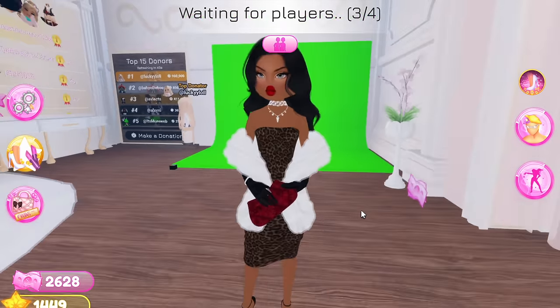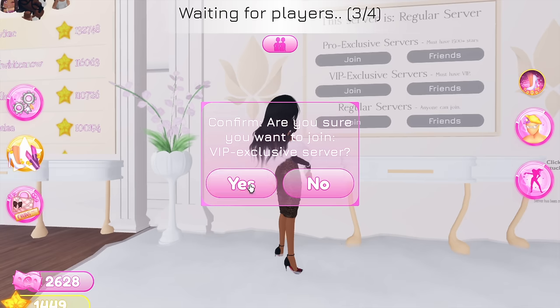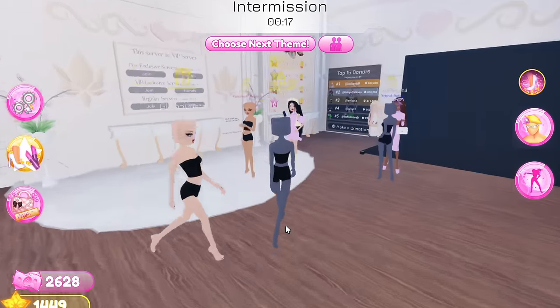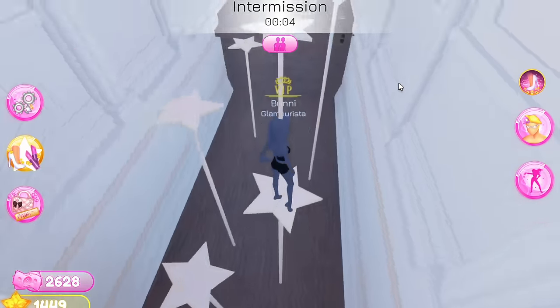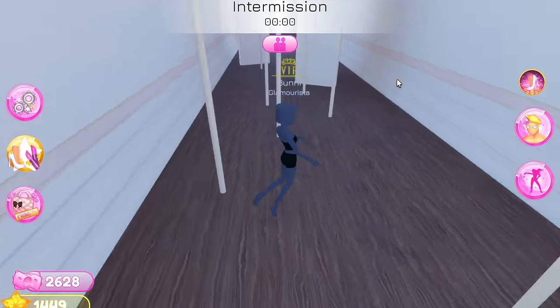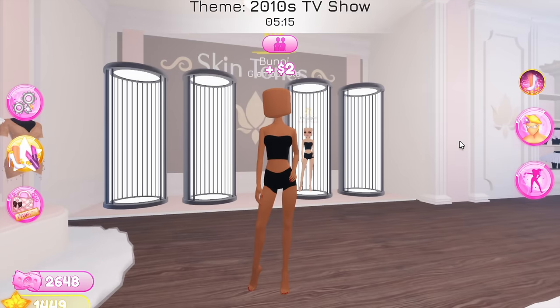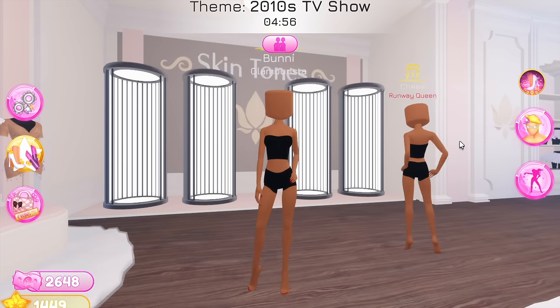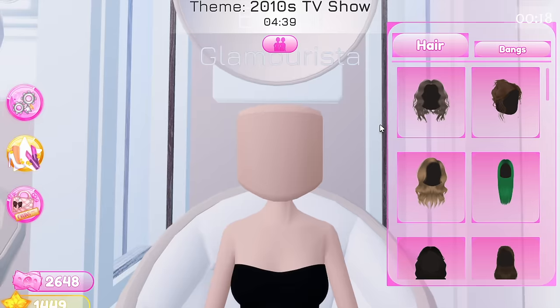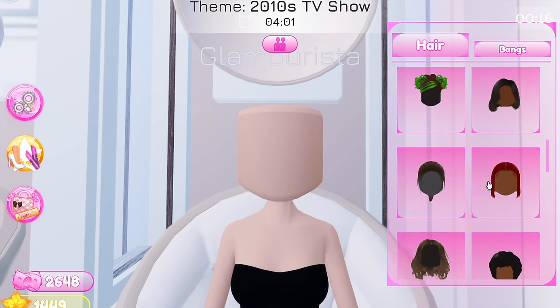I won! GG, guys! But there are only three of us, so I need to join a new server. I'm literally 50 stars away from the pro-only servers. This is my first time joining a VIP exclusive server — I just wanted people to stay in the game longer. Okay, new theme: 2010s TV show. What does that even mean? I have to go on Pinterest. I'm just going to do Powerpuff Girls — should I do Bubbles or Blossom?